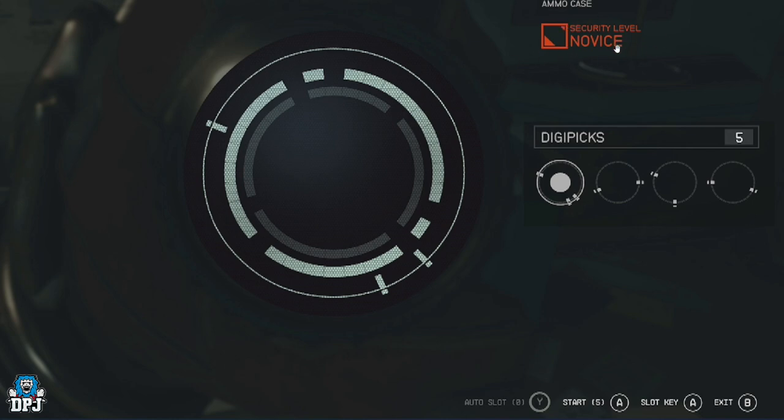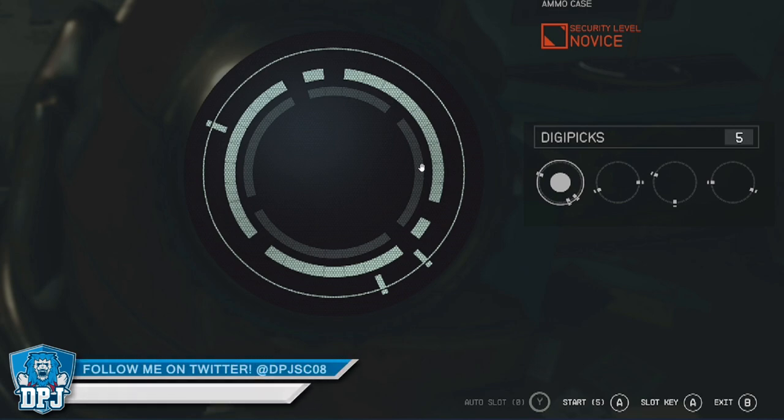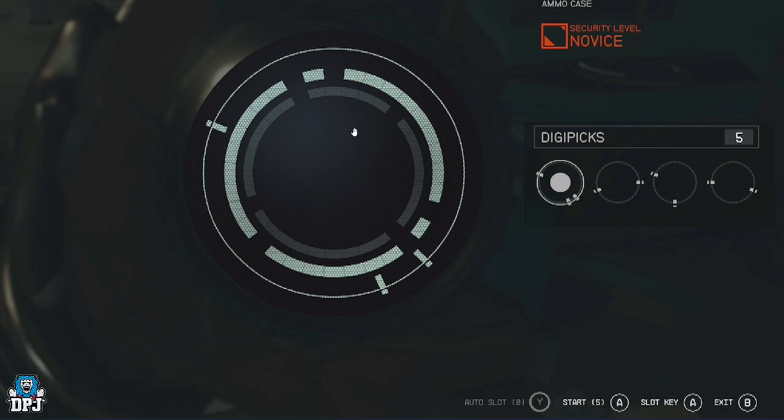The security level tells you how difficult it will be — the higher the level, the more times you'll have to put a key into this pattern. Every time you enter a key into this outer circle, it will change the amount of holes cut into the circle. The next one might only have two of these instead of five. You do that multiple times until you get to the inner circle, and then you will finally unlock the padlock.